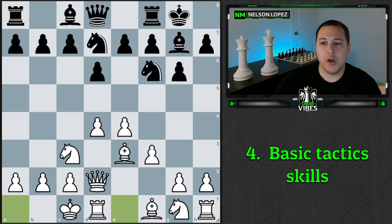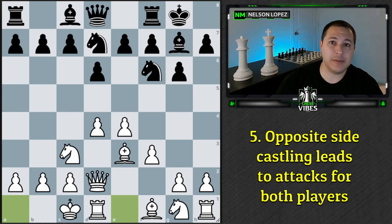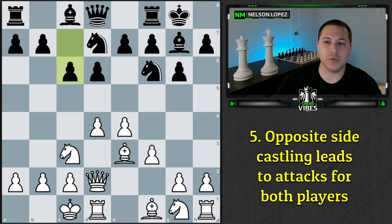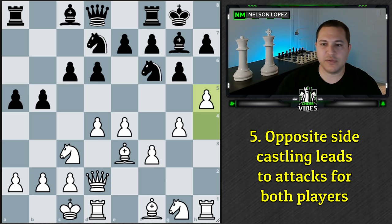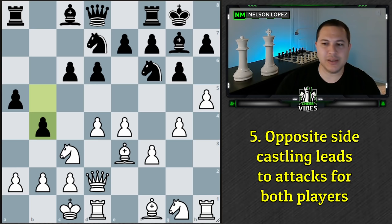The next group of principles is more intermediate. The first is that opposite side castling usually leads to more attacking positions — and that goes both ways. This often involves pawn storms. In this position, black has castled kingside and white has castled queenside. Black might do c6, white plays g4, black plays b5, h4, a5, h5, b4 — both sides push pawns and launch attacks on each other's king. When you're both castled on the same side, you don't want to push pawns forward because you create weaknesses around your own king.